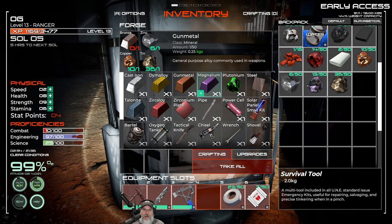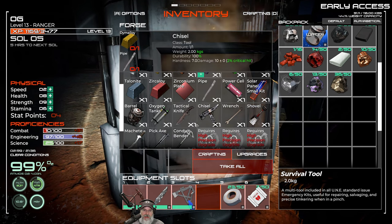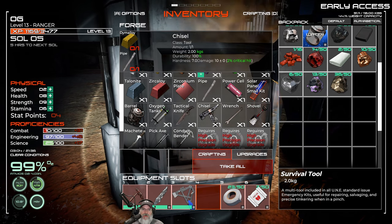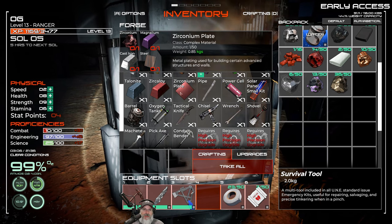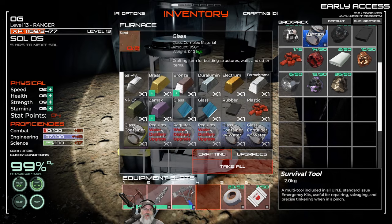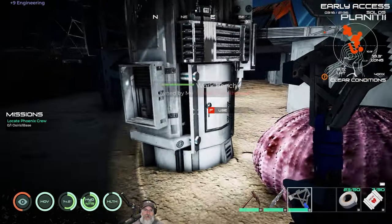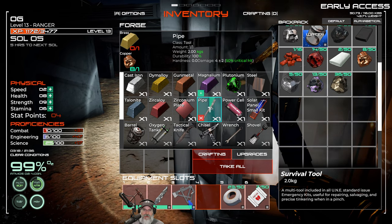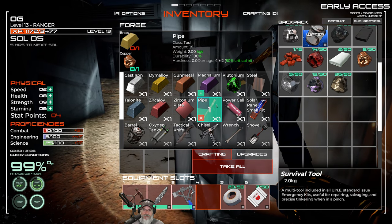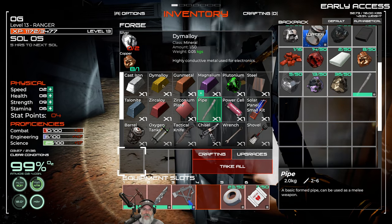Let's look at what we can make in here. We can make higher-level alloys, steel — which we'll need a ton of — power cells, solar panel kits, a chisel, and a wrench. Those two tools are what we want right now. Let's make the chisel first. The chisel requires a pipe and a dime alloy. For a pipe we need brass and copper. Let me make a brass ingot and then craft the pipe.